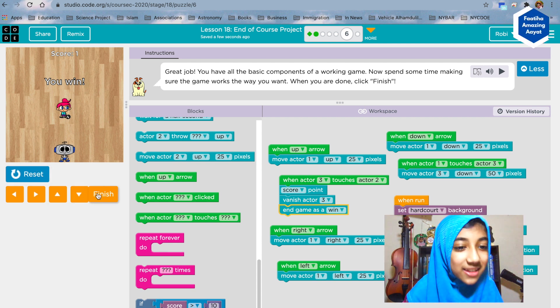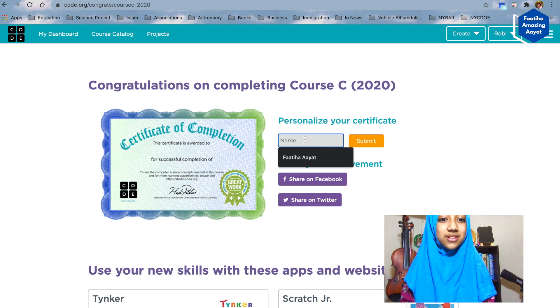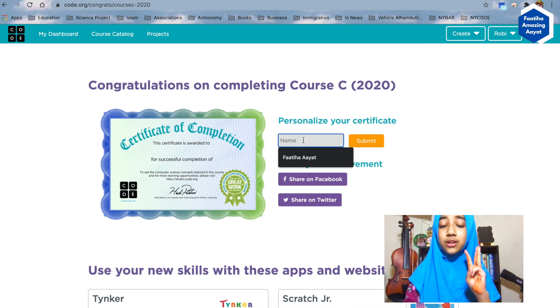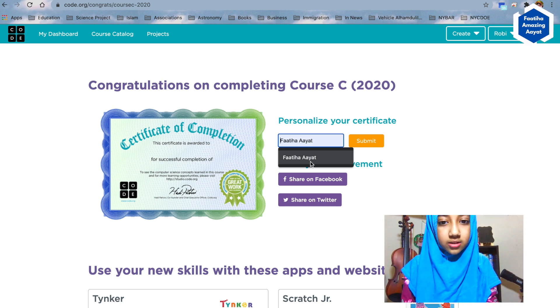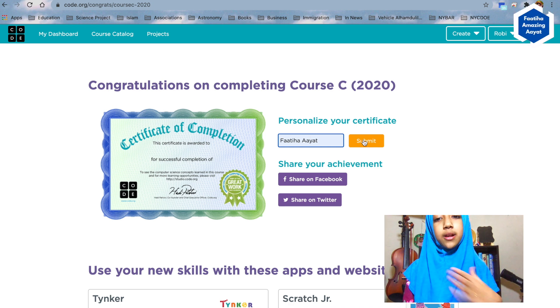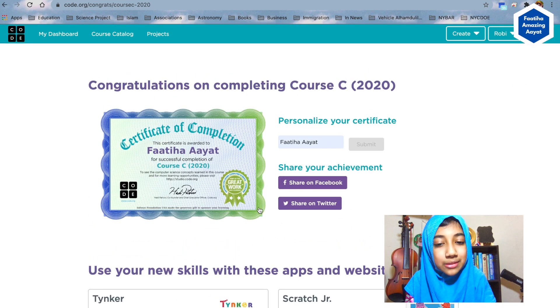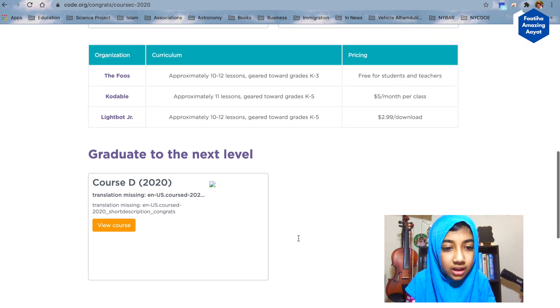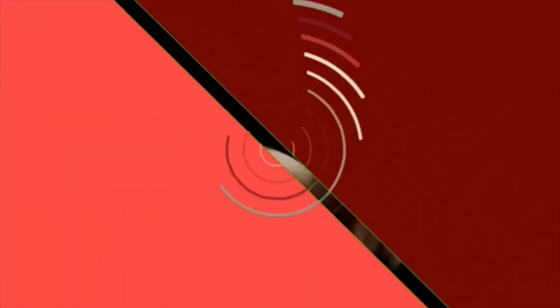We did it — we finished Course C! So now we got another certificate. This is our third certificate: we did Course A and got a certificate, Course B and got a certificate, and now Course C. You can put in your name, click submit, and it's gonna come up there. You can print and download it too. The next one is Course D — in our next class we will move to Course D. Thanks for watching, Assalamualaikum!